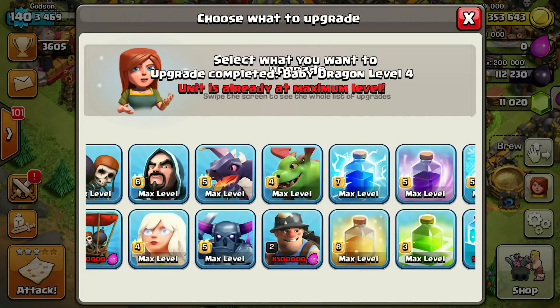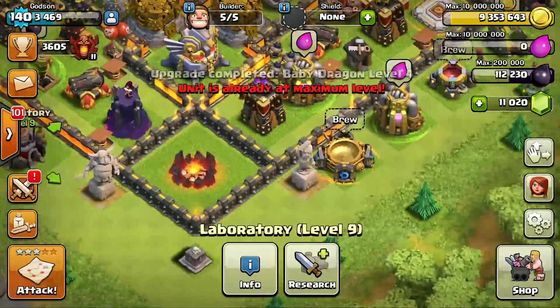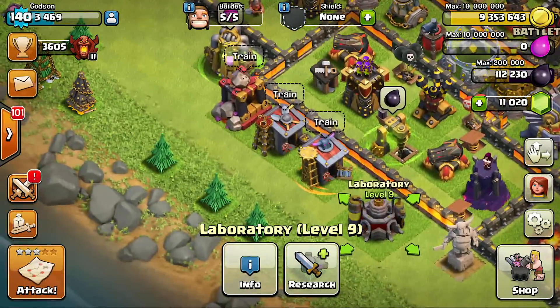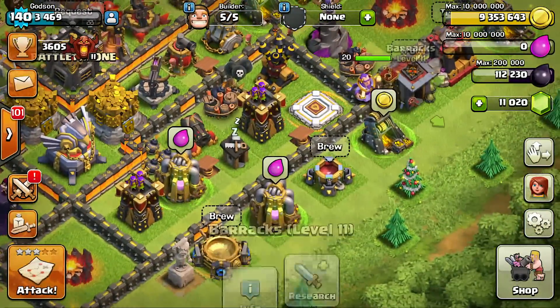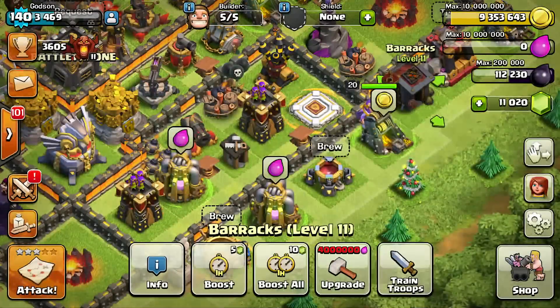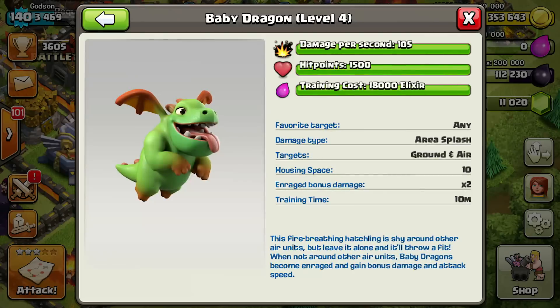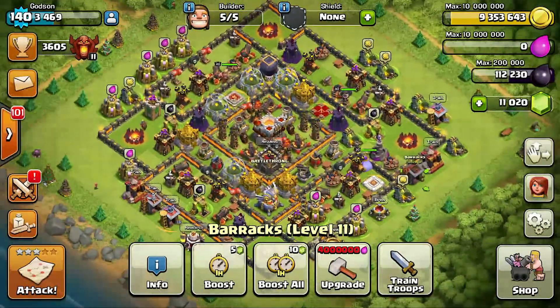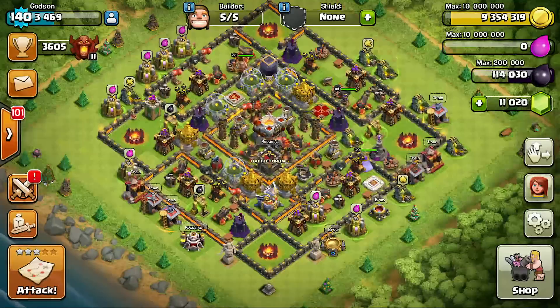What we can do now is check out the stats again and see what the max level stats are for the baby dragon. There it is — level 4 baby dragon. We have 105 damage per second, 1500 hit points, and the training cost is 18,000 — whoa, that's a lot. But of course he has tons of hit points, so that's a good thing.